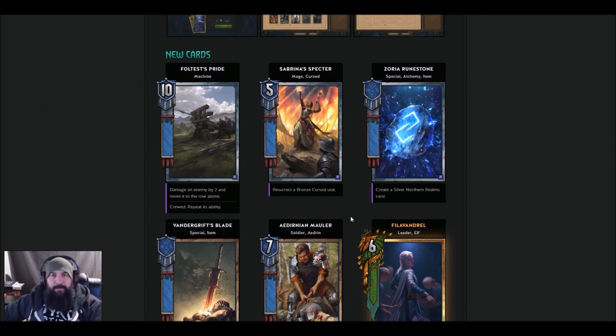Full Test doesn't even use machines — it's Henselt or Radovid, really. Sabrina Specter — Mage Cursed — she resurrects a bronze cursed unit. Five strength. The cursed bronze units, I don't really know if you want to be resing them. I'll have to wait and see on this one.